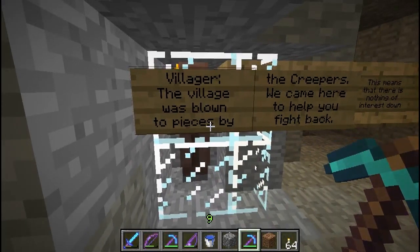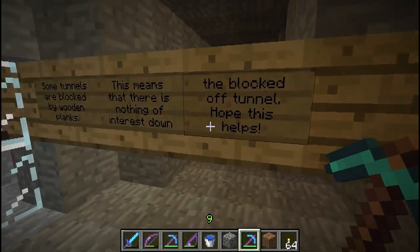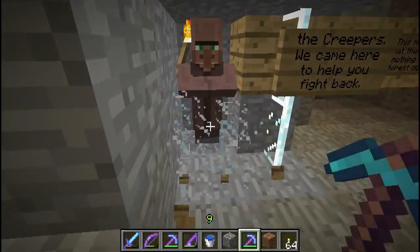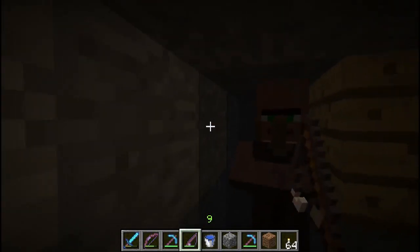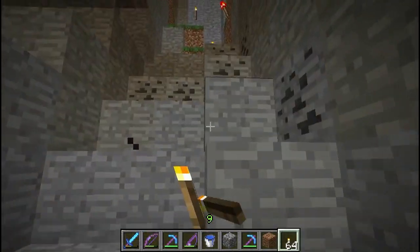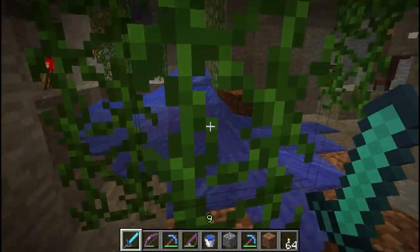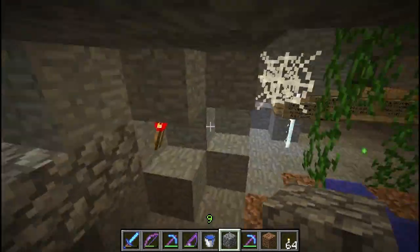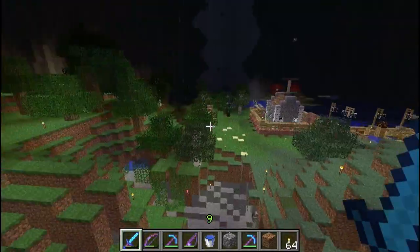I flew over to Cozy Cottage. I never did read all the signs — there were a couple of spawners and TNT here that weren't primed. I've got to say I never did check this village out. The village sign said it was blown to pieces by creepers, and that tunnels blocked by wooden planks have nothing of interest down them. I eventually let Al out — a villager. He was offering to trade 20 wool for an emerald, and there was a chain chest plate in there too.